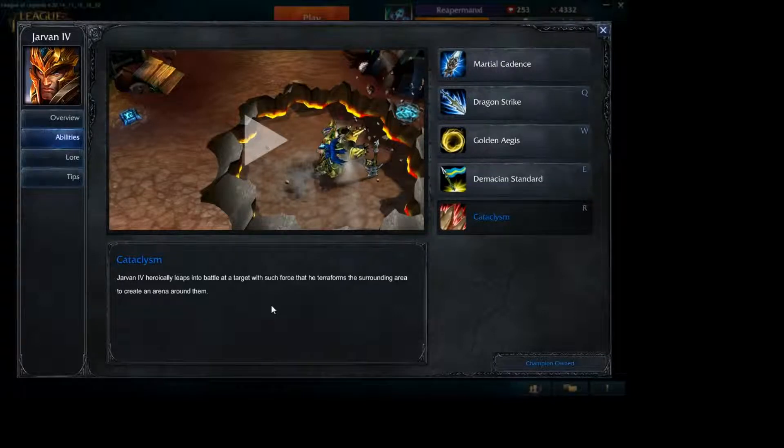Cataclysm: Jarvan IV heroically leaps into battle at a target, creating an arena around them so that they cannot pass through it. They can Flash through it or pounce out if certain champions have that ability, but they're not going to be able to run through it. This goes for your allies too — if they get caught in it, you can hit R again to knock the walls down. You're still going to do the damage. You can use your EQ combo to get in, and if they're still running away, it has some range so you can jump on them from a good distance.